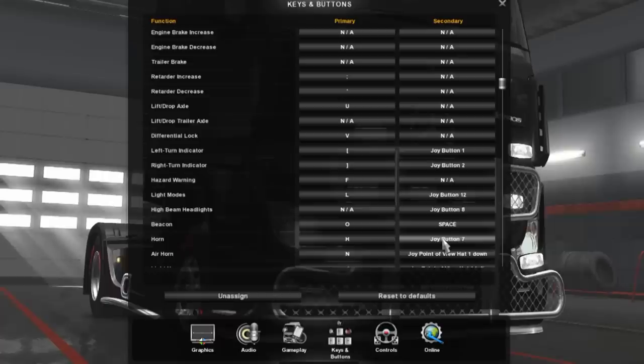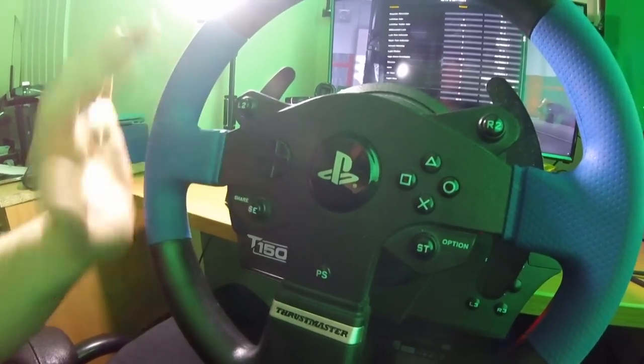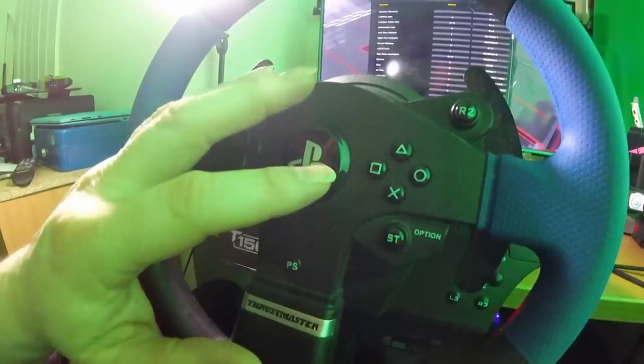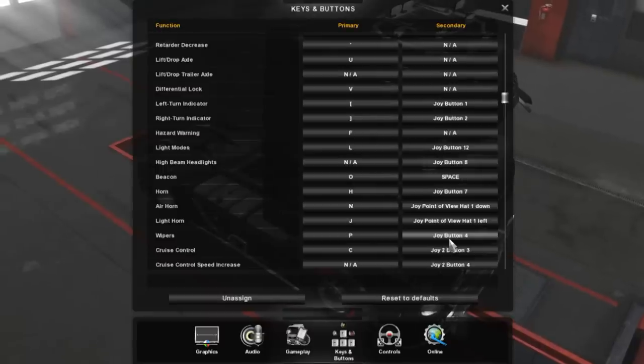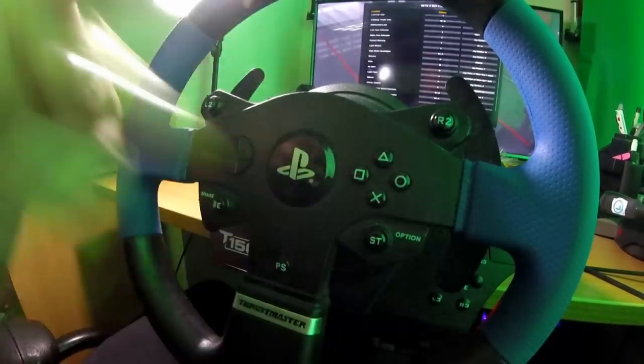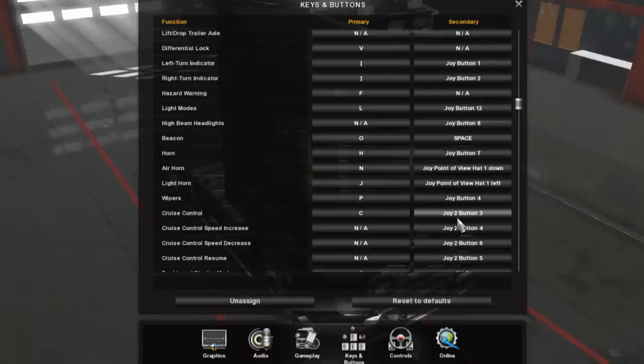Spacebar is assigned to the beacon - that's for yellow flashing beacons if you've purchased them for your truck. Joy button seven is the horn. I've also got joy button four assigned to the light horn. One of the other buttons I've assigned to the wipers. For cruise control: there's cruise control on/off, reset, and speed increase/decrease - I've got those assigned to various joy buttons as well.